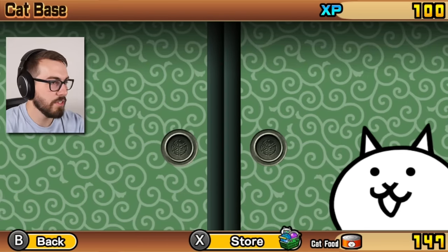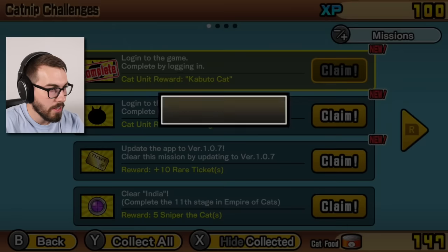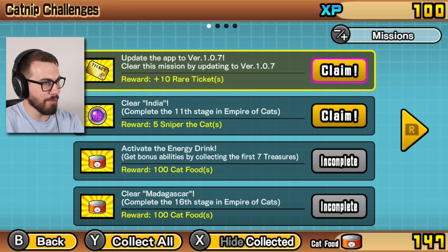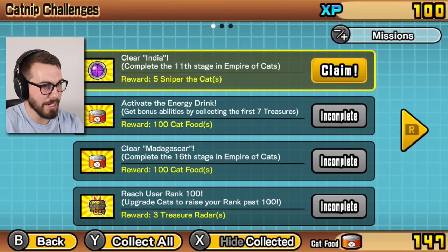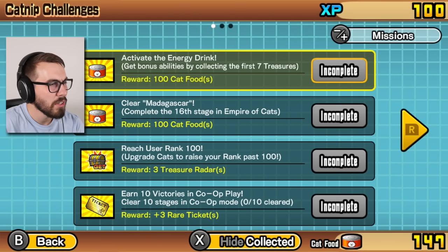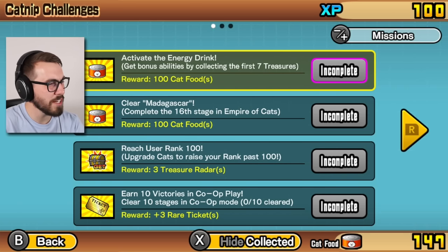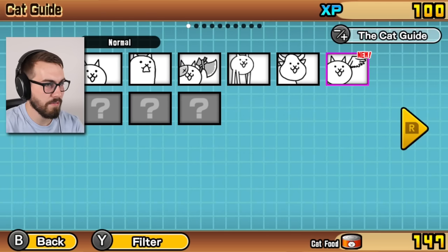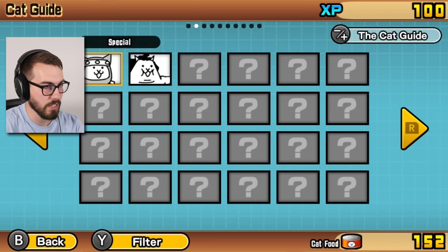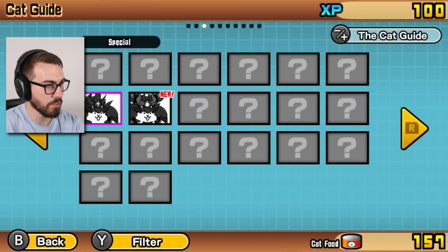Let's see if I got any missions here. Look at that - Kabuto cat! I got a cat. Ten rare tickets, just for updating the game. And five snipers. 'Activate the energy drink - collect the first seven treasures.' That's a lot of treasures man. I gotta get my cat food from the guide right? I get my five cat food for that. Excellent. There's more guys - remember the bugs? You know, the bugs, those beautiful creatures.